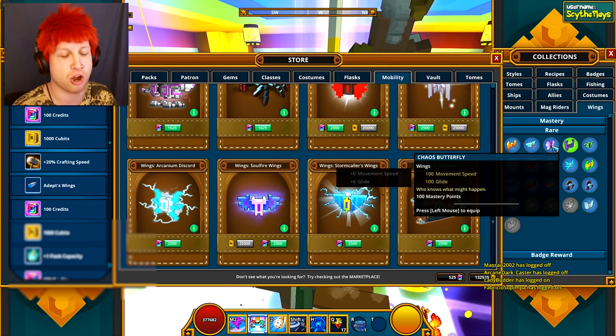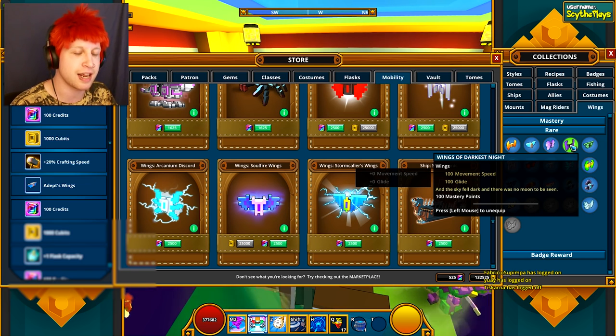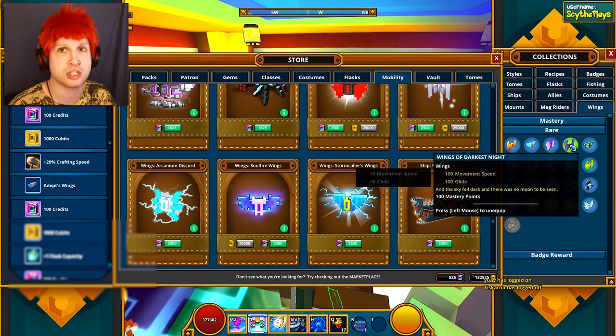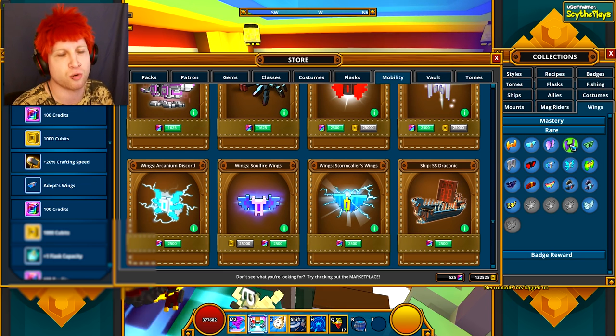Back when the Chaos Chest only had a couple prizes in the prize pool, the Chaos wings are kind of always a big surprise that you can't always get. The Wings of the Darkest Night you get from the Shadow Caches that you get from completing Shadow Towers — it's a very, very rare chance.